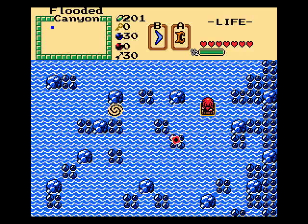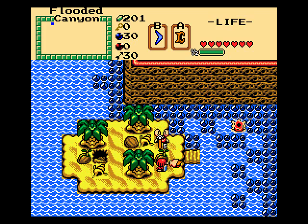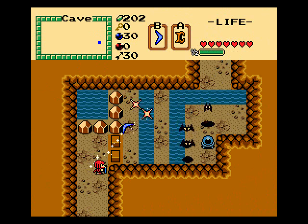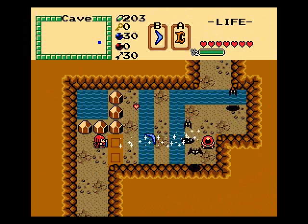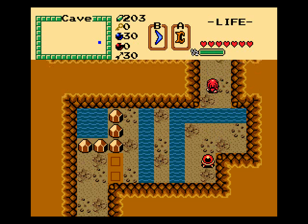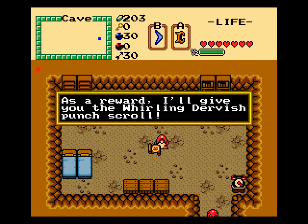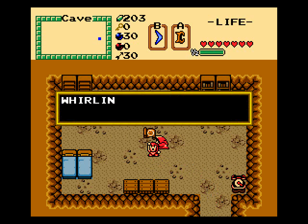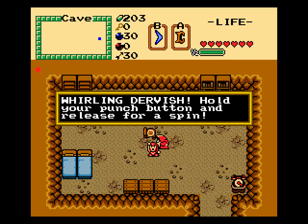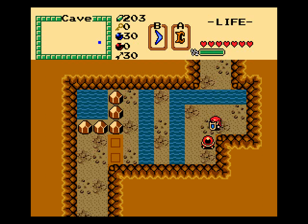I'm gonna take a little detour over to this side first. Here I think you need the Magic Boomerang and the ladder actually — so you need both items from level 3. And Whirling Dervish. Well, at least that Charger can get some mileage now.